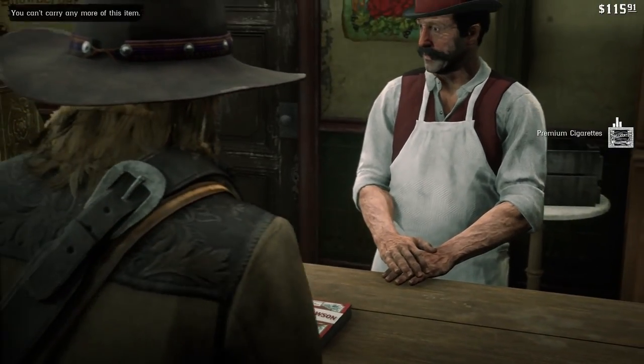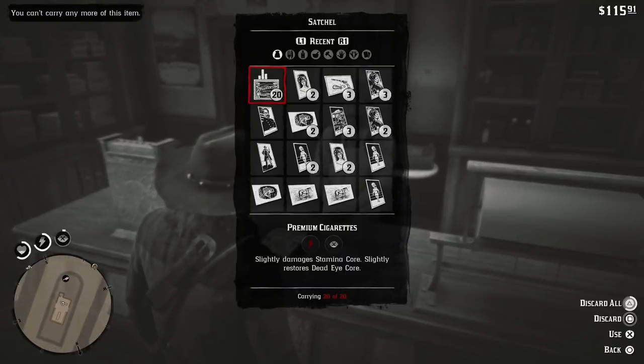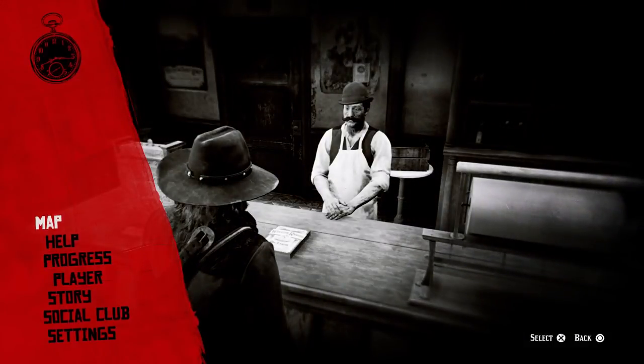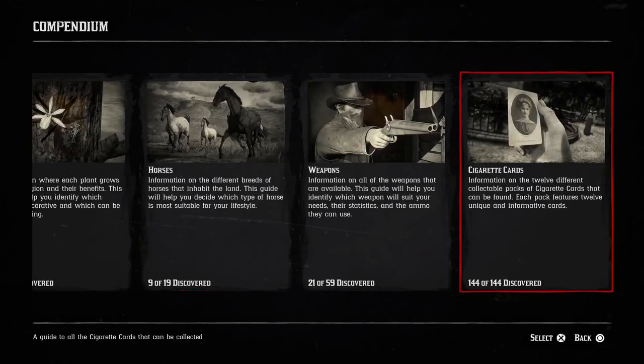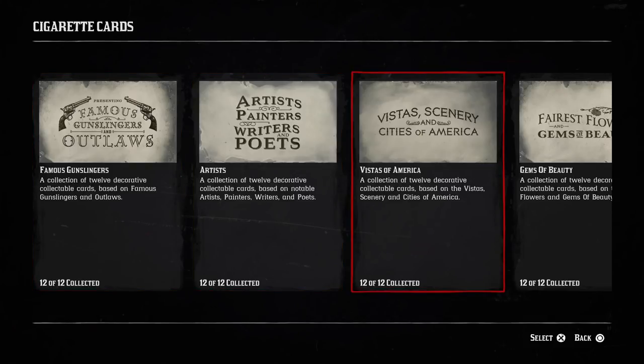You will probably get a couple of duplicates, but you can always sell them. To verify, pull up the menu, go to Progress, then Compendium, and scroll all the way to the right — you'll see your cigarette cards showing 144 of 144, and all 12 of 12 collections complete.